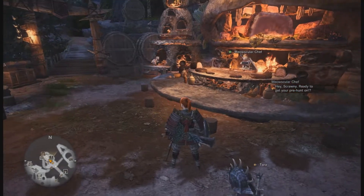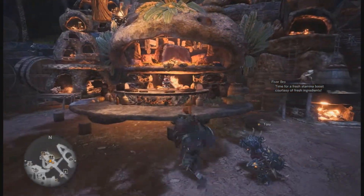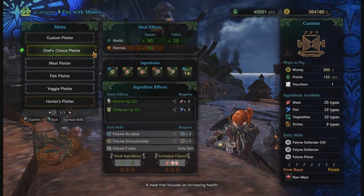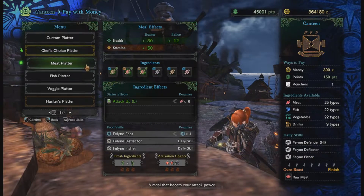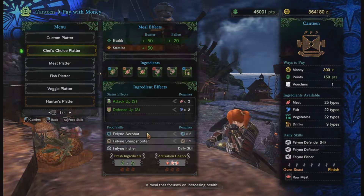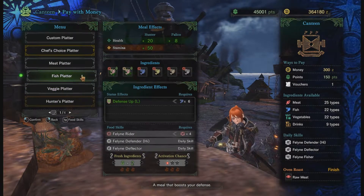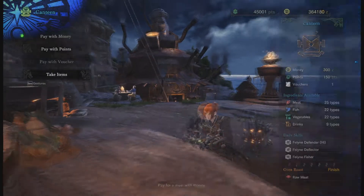Up we have the Canteen, which I'm sure you've all become very accustomed with. You can also pick up quests here through the Handler. What this does is allow you to get pre-hunt buffs. Every meal will give you different skills, and you have a different activation chance based on the freshness of the ingredients. A 3-star activation chance means you're guaranteed to get those skills, while a 1-star chance means you might not. Until you get to high rank and are doing specific things for specific builds, you want to try and eat the meal that gives you the most health and the most stamina.